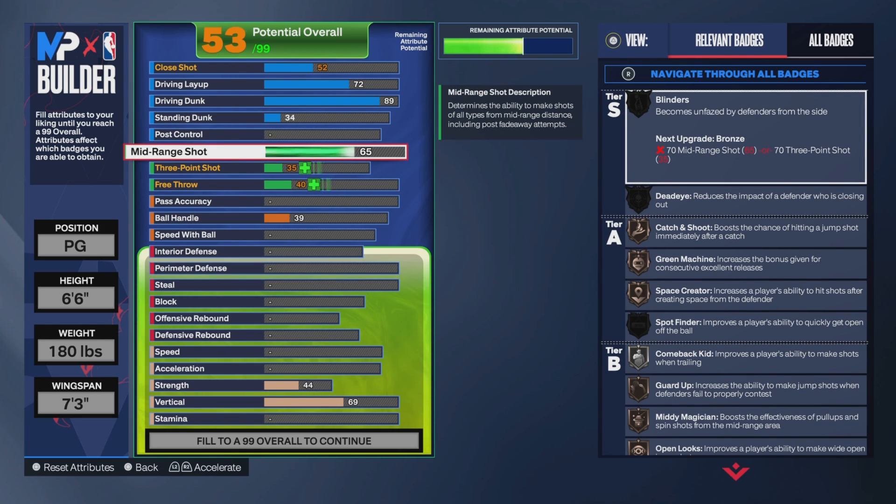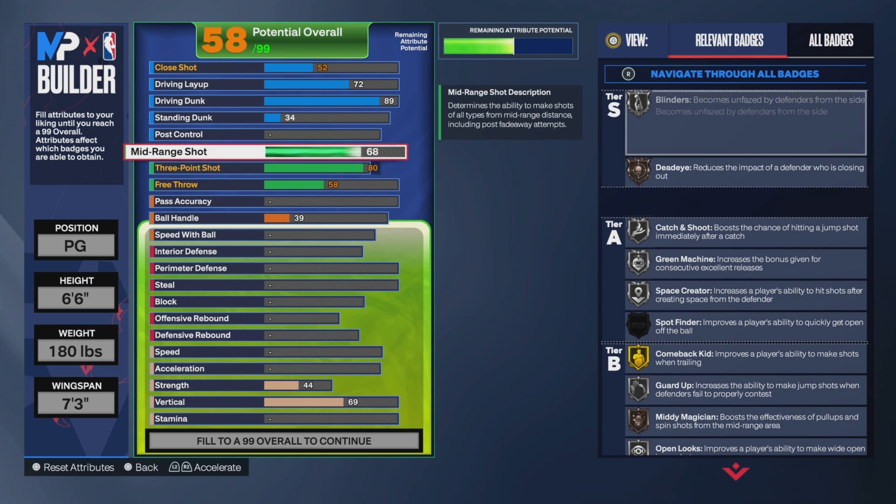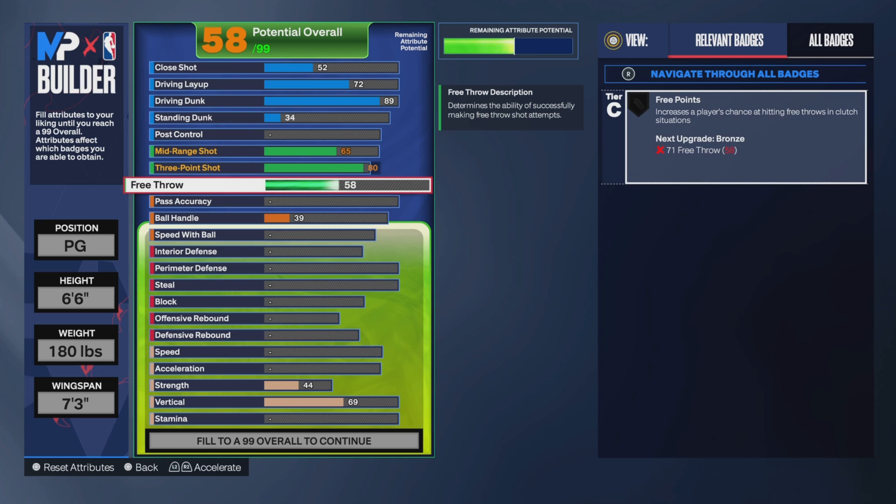Now for the mid-range shot, you can put that up to a 65. For the three-point, you can put that up to an 80, and the mid-range at 65. And then for the free throw, you can put that up to a 70. Now we're done with the shooting right there.